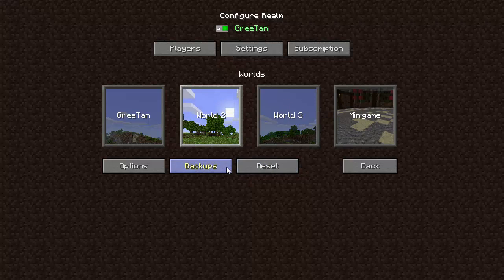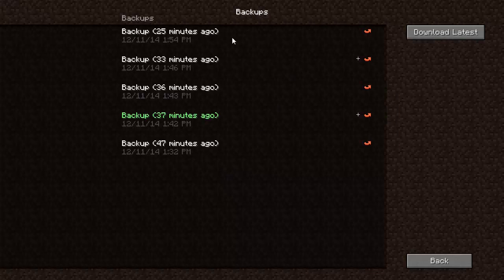If I do Backups, it shows me the latest backup and I can download it so I can run it right from my PC — it'll be like one of my single-player worlds. It just shows me I can download the latest backup just in case something happened to my world.